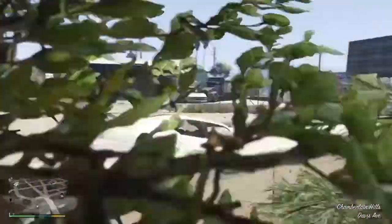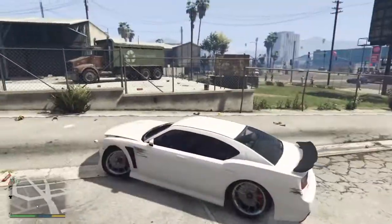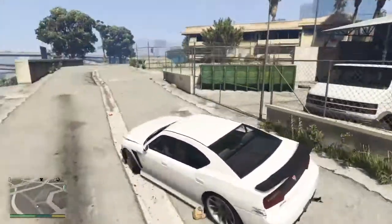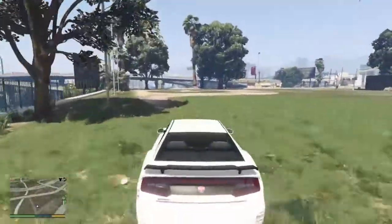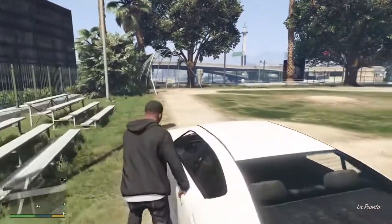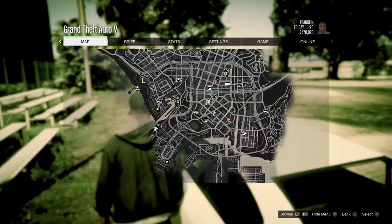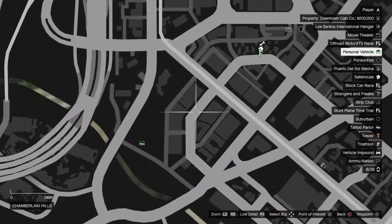I did do a first video originally showing you where I was the cat, but that sort of failed so I've re-recorded it. I found another leaf location which I'm about to show you now. If you look on your map, it's just slightly down from Franklin's house, so it's in a baseball park just off the sort of side road of Franklin's house.